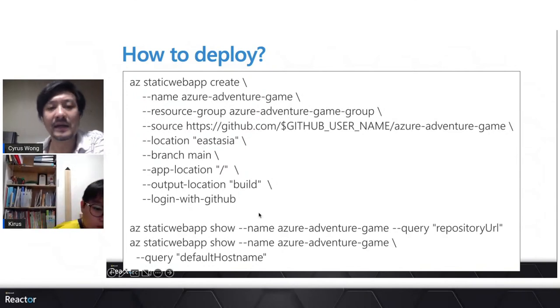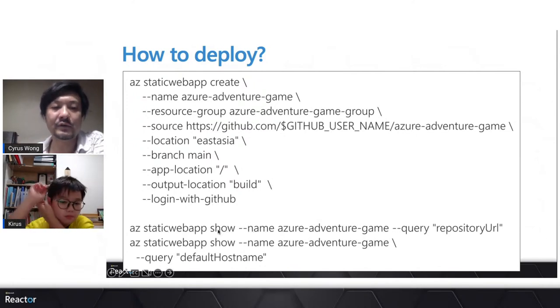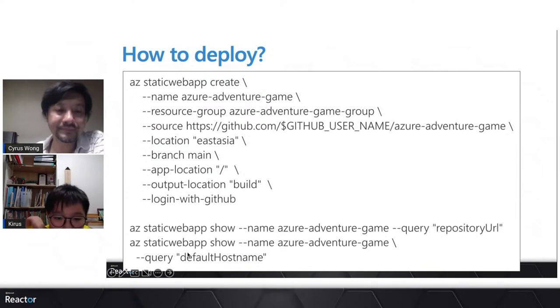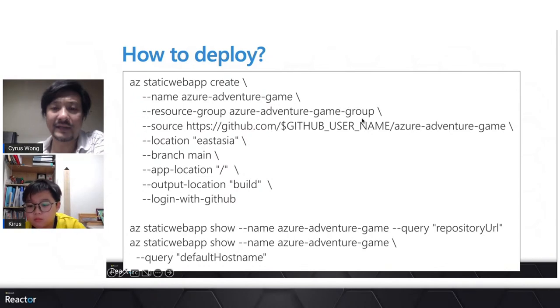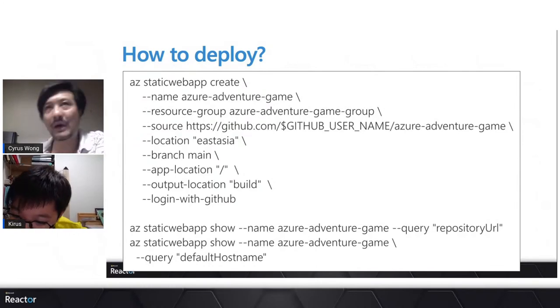After that command you'll be prompted to log in to your GitHub account. Then run the show command with the application name to get the repository URL. It will create a GitHub repository and a GitHub Action in your account. Since the first command cloned my repository, this command creates your own repository in your GitHub account. You'll get back your repository URL and then it's ready. You can query the default host URL, which is the URL where you can play the Azure Adventure Game.